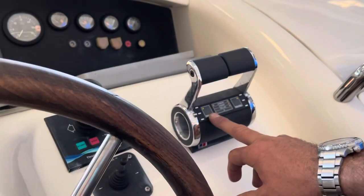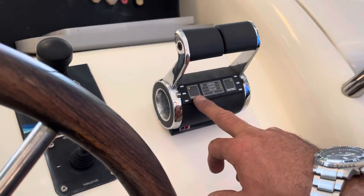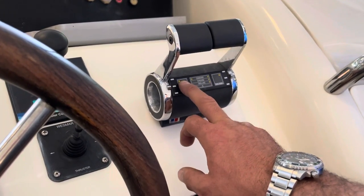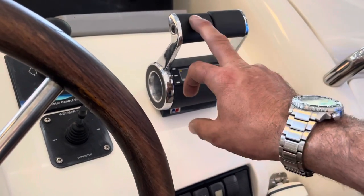We don't have the engine started, but when you start the engines up, you're going to take command at the main helm first. Once you come up to the flybridge, you're going to hit the command button twice. You'll see a light come on here and a light come on here — that means you have power to your port control.